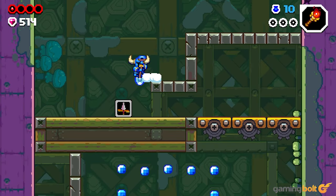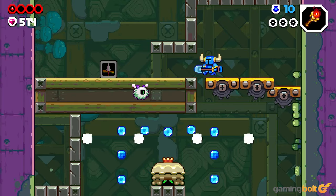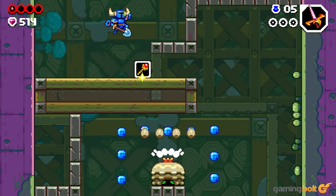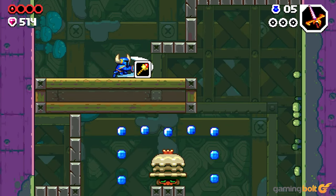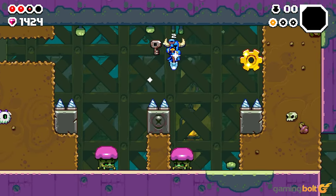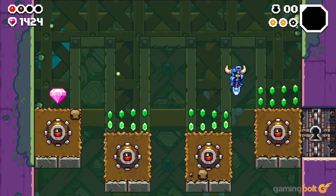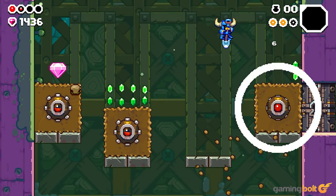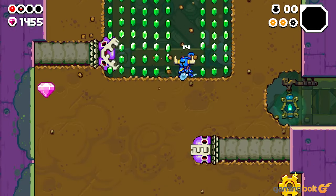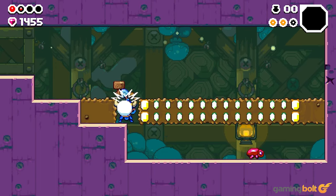The general gameplay loop of Shovel Knight Dig has been designed to encourage just one more run. Starting up a new run is as simple as jumping down a hole, and the game doesn't really bog you down with complicated progression systems. Even if you die, a fresh run is just a button press away. This roguelite gameplay loop works surprisingly well, and nothing that could discourage you from trying another run is present. Even upgrades are priced in such a way that you're only going to be visiting the stores sometimes — you won't really have enough currency to keep visiting stores between every run, unless you're an absurdly good player.